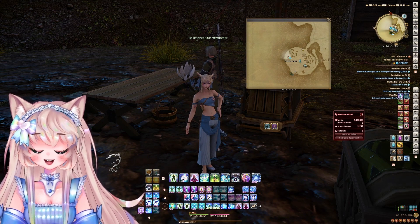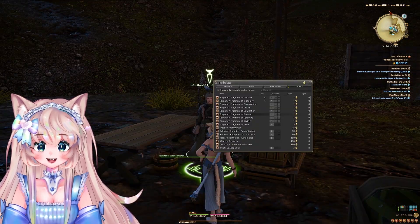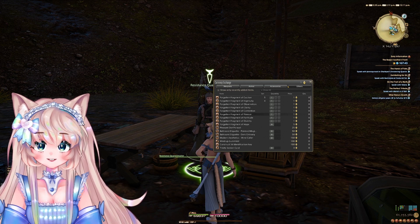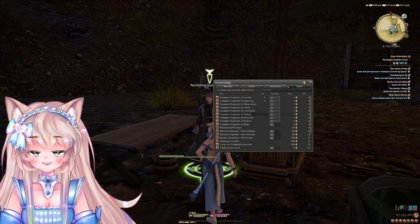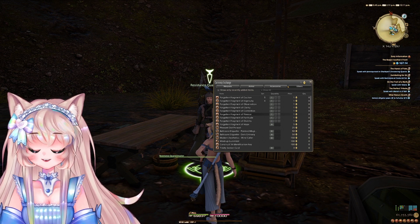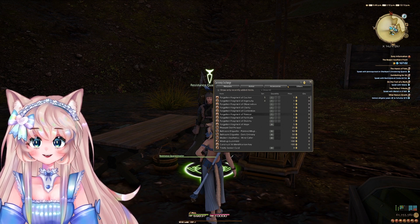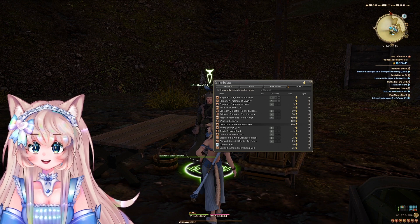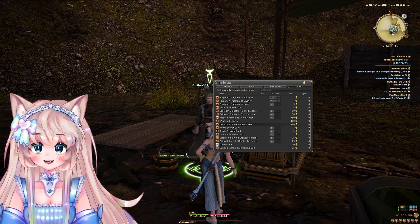To access the Quartermaster, you have to have the Bozja Southern Front unlocked, and they are right here in the corner in the main area. There is a lot you can buy and the profit margins are extremely high — I'm talking millions on millions. Not a lot of people are doing Bozja right now, which makes it really good for selling since a lot of people are still buying these things. None of them will become irrelevant because a lot of them are consumables or tied to your progression within Bozja. I'll be going off when you have at least 200 Bozja Clusters.